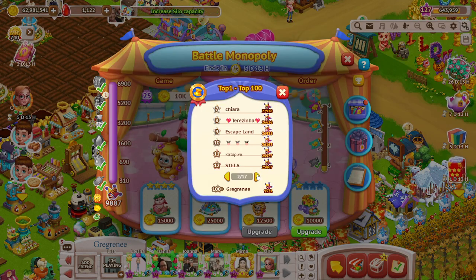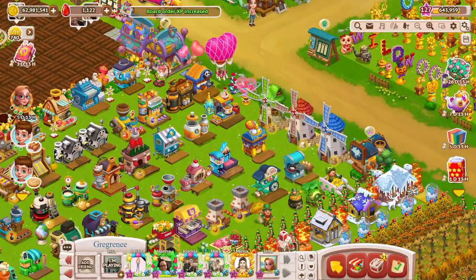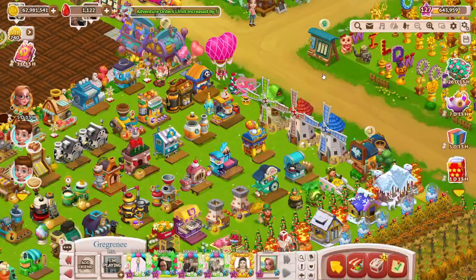Let's see if anybody we know is up there. There's Myrna — I figured this is one she would love. So the other thing going on is the Easter collection. Every day you come in here and you do whatever task it has you do, like three visitor orders, three board orders, a thousand coins out of your market. Just keep doing that.